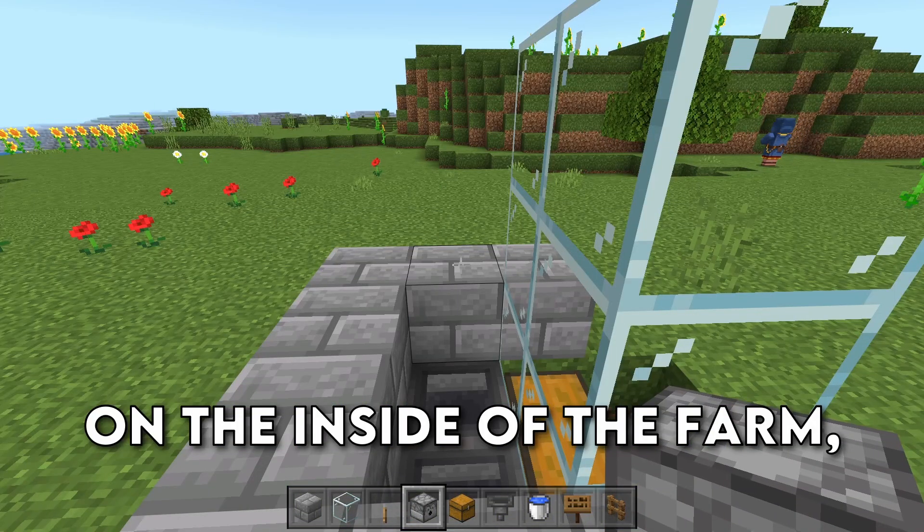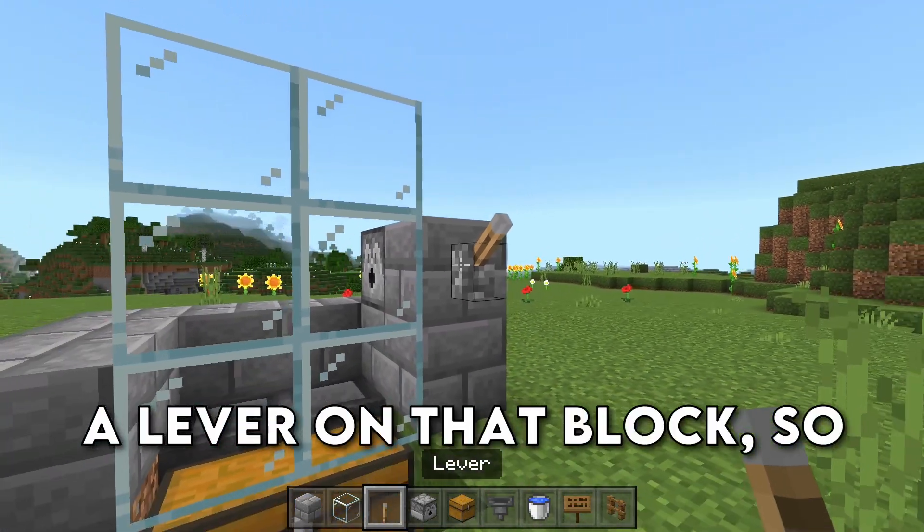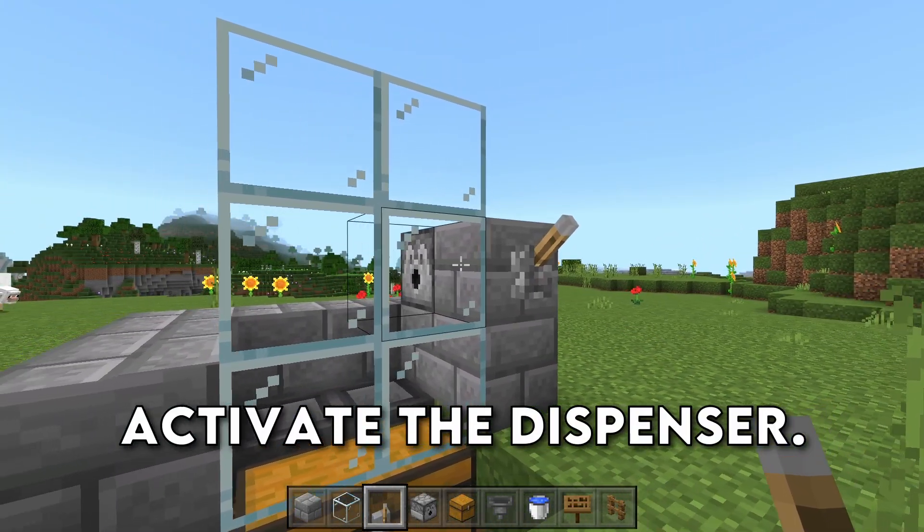On the inside of the farm, we're going to place down a dispenser, and then on the front side, place down a block and then a lever on that block, so that way you can activate the dispenser.